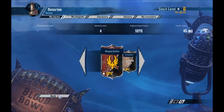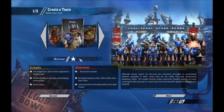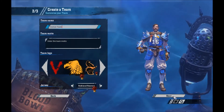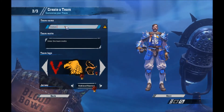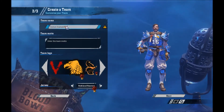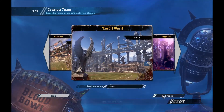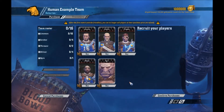However, if you go into Create a Team, we'll just make a human team for now. We'll just call them "human example team." Choose your stadium, and yes, we want to choose our own players. So right here is where you're going to do it.